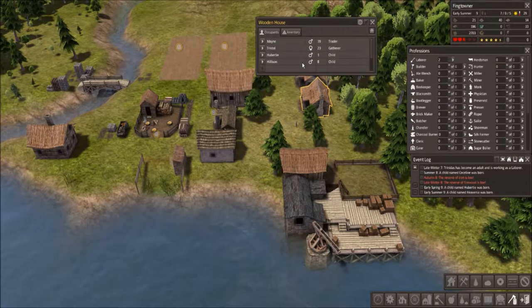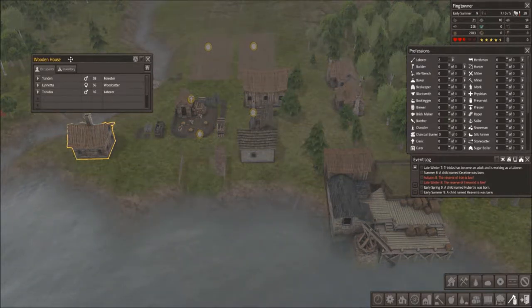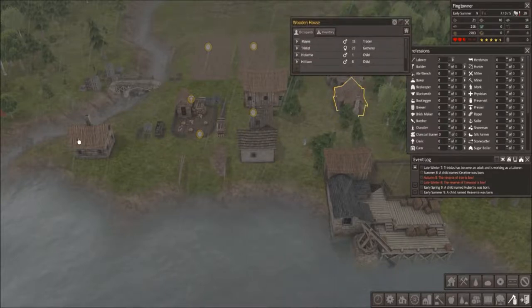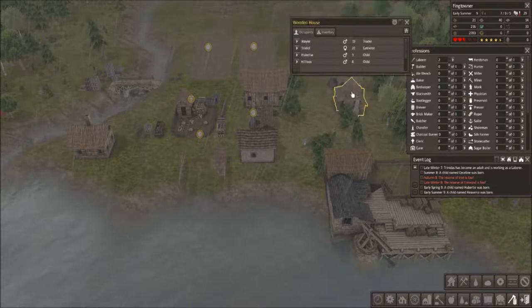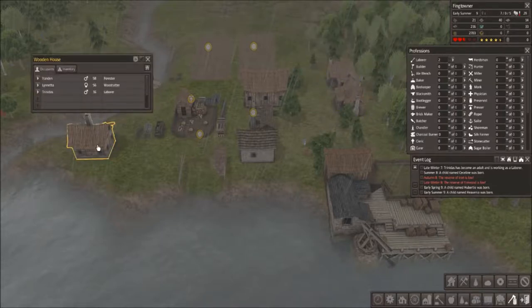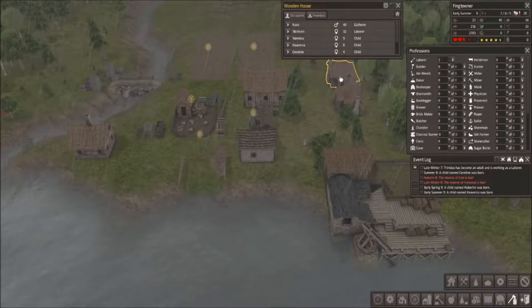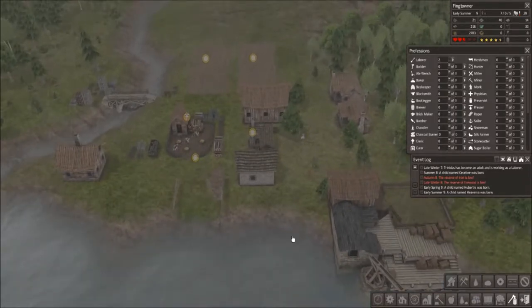Nanaka's nine, Hillison is eight. I forgot about Trinidads — so it's going to be Trinidads and Nanaka. Then we've got Hillson and Ceciline, Havania and Huberti. So we've got pairs lined up for future marriages.